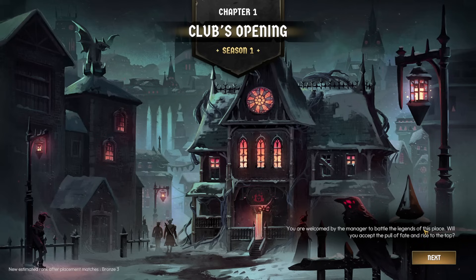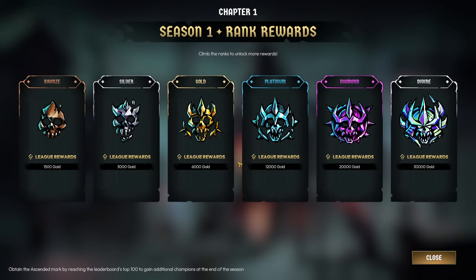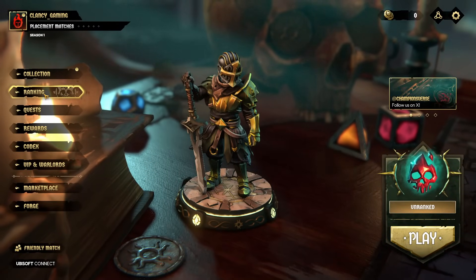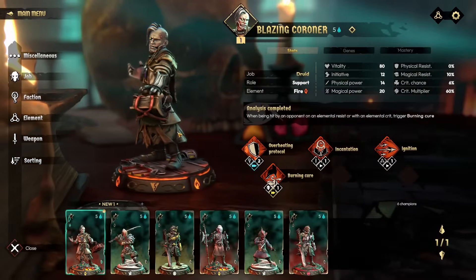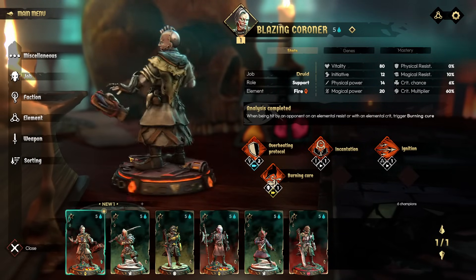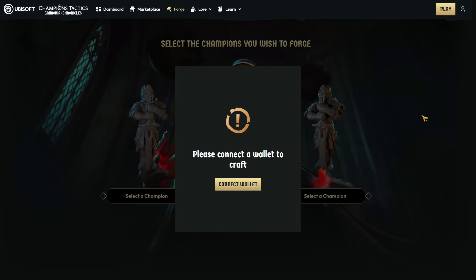Clubs opening - you are welcomed by the manager to battle the legends of this place. Will you accept the pool of fate and rise to the top? New estimated rank: Bronze 3. Climb the ranks for more rewards. What do you spend gold on? To use the forge a hero option you have to connect a crypto wallet, and seeing as I don't have one of those, we're not going to forge any heroes in Champions Tactics Grimoria Chronicles. This is the worst thing I've ever seen - so good job Ubisoft.